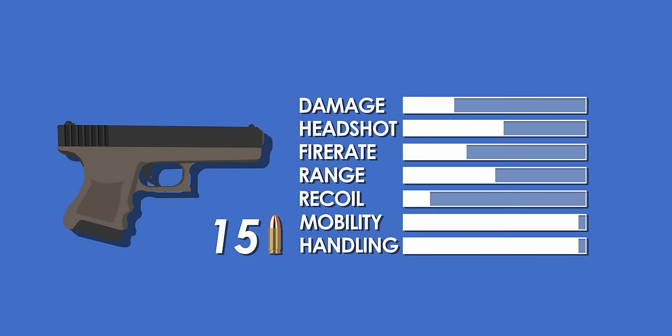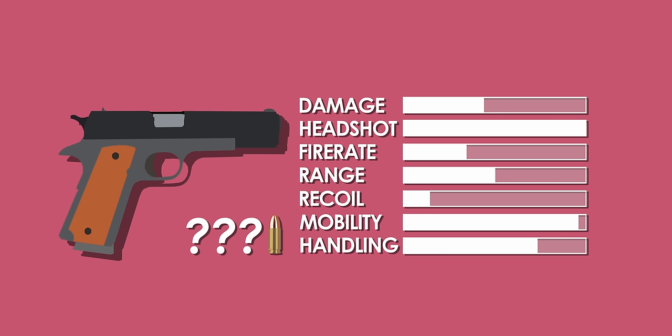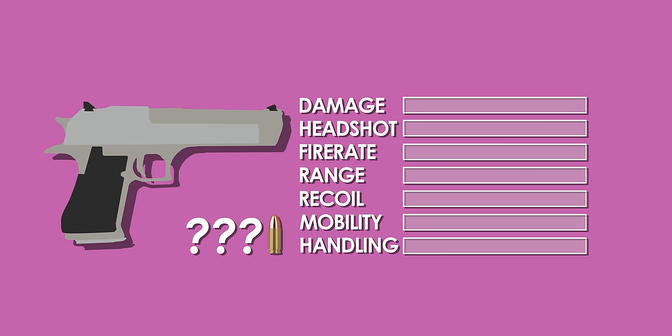Starting with the Glock: damage — four shots to kill; fire rate — okay; range — medium; recoil — low; mobility — high; handling — also high; and magazine capacity — high. Though the damage is better than in most games where the Glock is shown, the high magazine capacity and low recoil make it a very noob-friendly gun. Next up the 1911 — or any other 'good guy' pistol: damage — three shots to kill; fire rate — same as the Glock; range — all right; mobility — same; handling — slightly slower than a Glock. To make it distinctive, the pistol holds a max of seven bullets, making your shots count more and allowing a singular headshot kill, keeping the skill ceiling high.